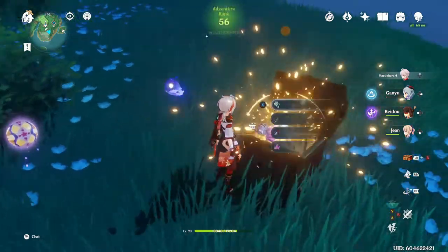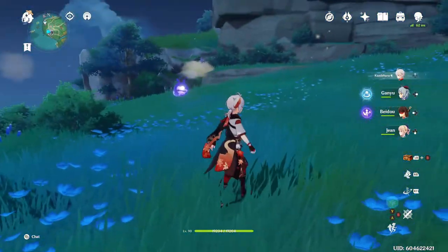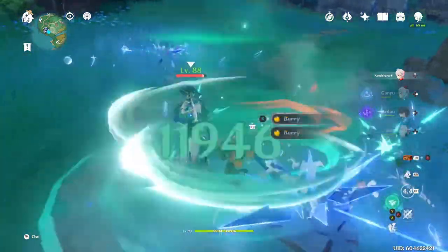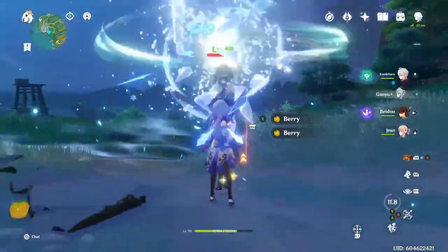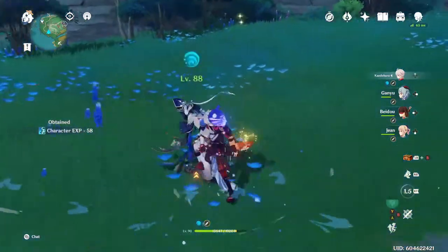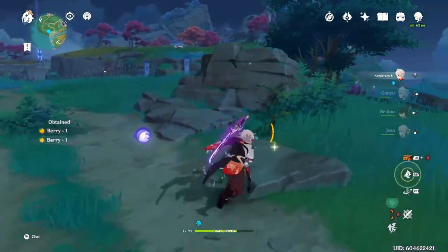Another new enemy in Inazuma is the Fatui Skirmisher - the Cryo version - who I like to call 'mommy.' She is actually a hydro elemental enemy and she's very tanky. A lot of the reason she takes so long to kill is she just keeps teleporting away. After you kill her you get the new Crystal Prisms, which are useful for leveling up some weapons.